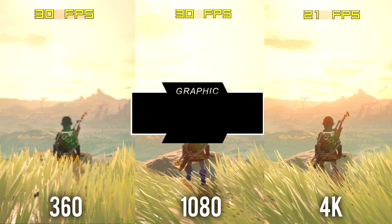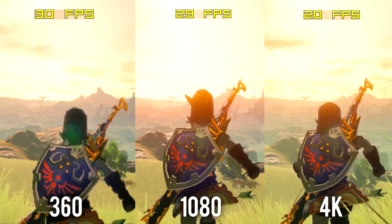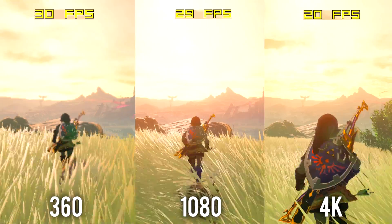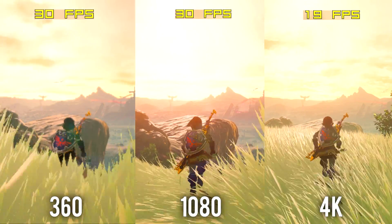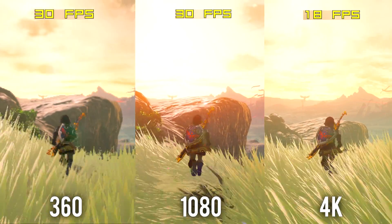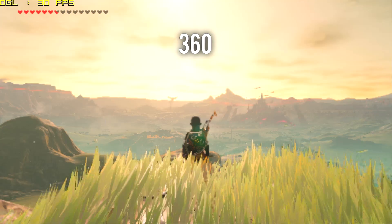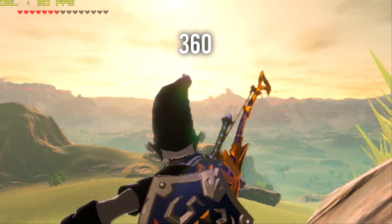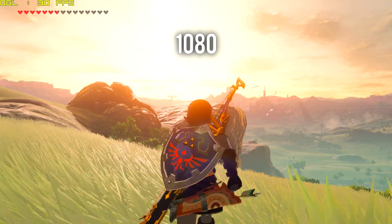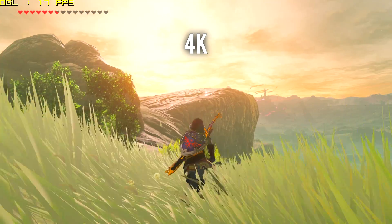Do graphic packs impact performance? On screen you'll see three examples of the exact same scenario. Left to right, we have the 360 pack only, then 1080, then 4K. The maximum performance in Breath of the Wild is 30 FPS, so this is our goal and limit. In my experience, there is no performance difference between 360 and 1080. However, 4K is a bit too much for my system. It's important to note that graphic packs draw performance from your GPU, so the better your card, the better high-res performance you will see. My GTX 750 Ti simply isn't cutting it.